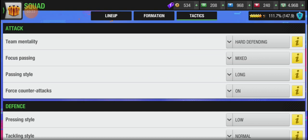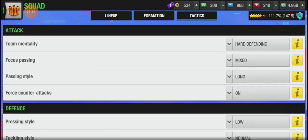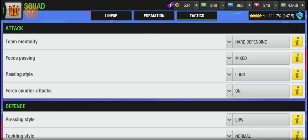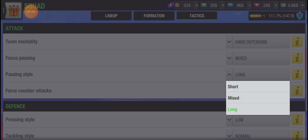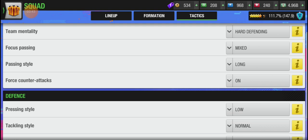For the main tactics: team mentality will be hardly defending, passing style will be mixed, passing focus will be mixed, and passing style will be long. Long passing is very important so they can play counter-attacking football — the force counter order must be on.